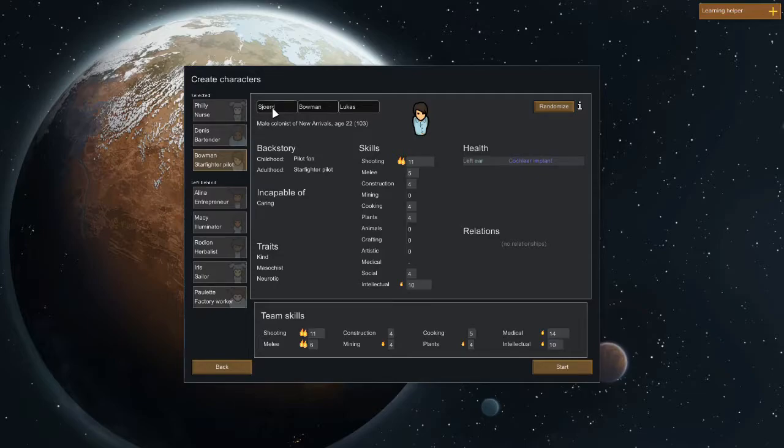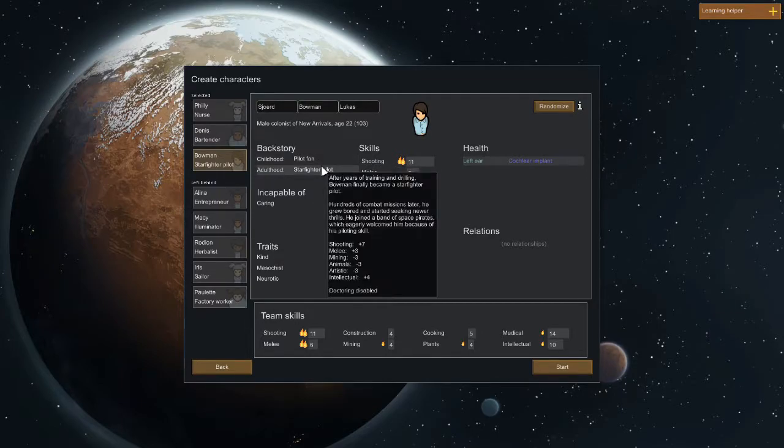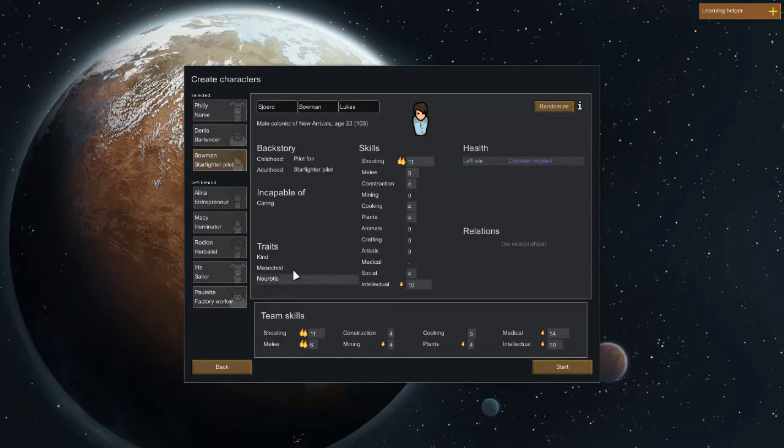Now we have — I'm going to have a go at this — Shord Bowman Lucas. The middle piece here is an alias or nickname that each character gets given. Shord Bowman is a 22-year-old male colonist. He was a pilot fan as a child, which increases shooting and intellectual skills, and a starfighter pilot as an adult — taking that childhood dream right through — which greatly increases shooting and melee skills but has reduced mining, animals, artistic, and intellectual. He also cannot be a doctor.